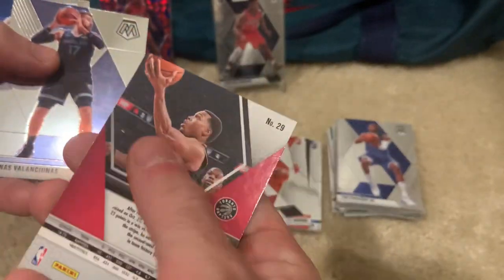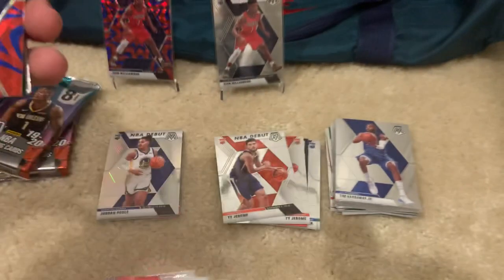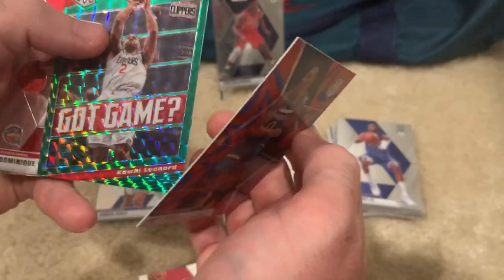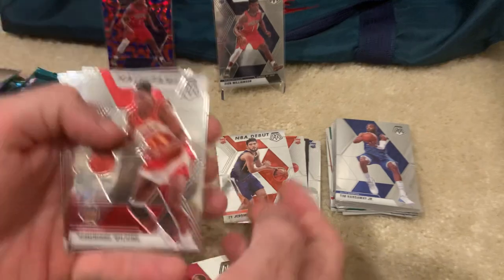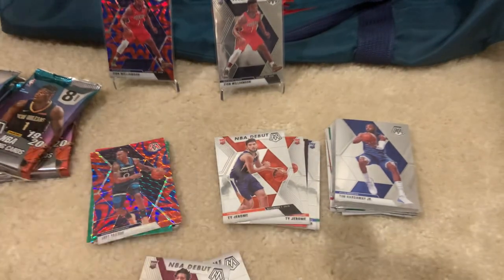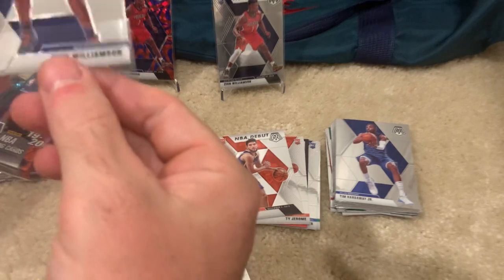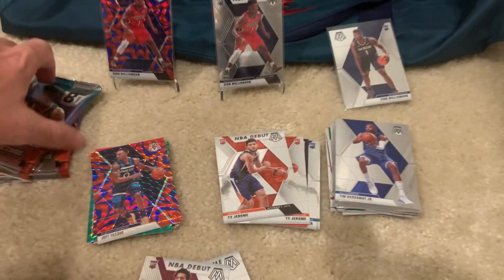Steph Curry, Seth Curry. Oh, this is a green — rookie card. Kawhi Leonard — got game, pretty nice. Dominic Wilkins. Oh, what is going on?! Oh man, are you guys serious?! Look man — another Zion, dude! Put you right there, oh my goodness!